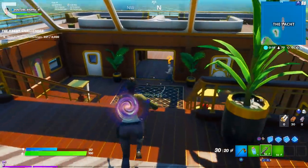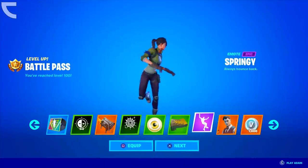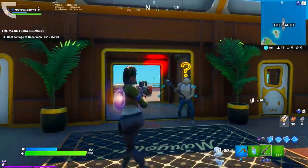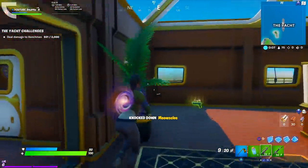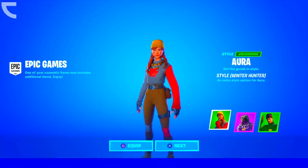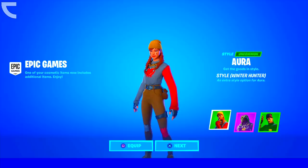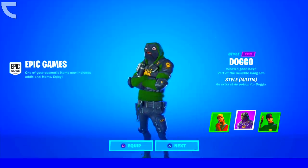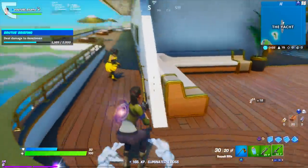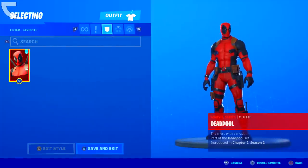Today we received a new season — Chapter 2 Season 2 got released and included a bunch of new content: new skins, a complete new battle pass, as well as new map locations. I actually maxed out the entire battle pass. Anyways, there are a ton of items you can get for free without even owning the battle pass. First off, if you own the Aura skin, you'll receive a new free added style — the Winter Hunter style. It'll also give you the Winter Hunter style for the Guild skin and the Militia style for the Doggo skin. I've actually played the game to see what items I could unlock for free, and I was shocked — we're talking legit skins, emotes, gliders, and pickaxes.